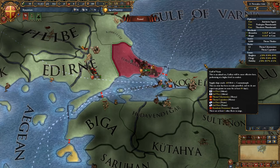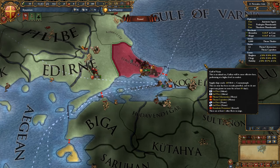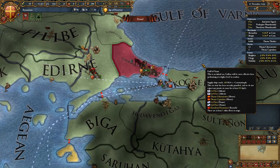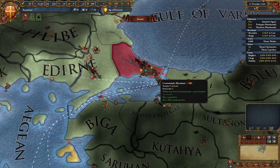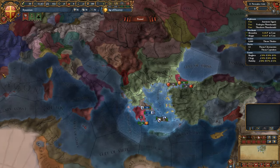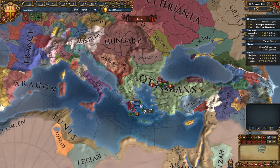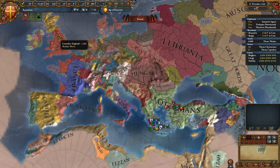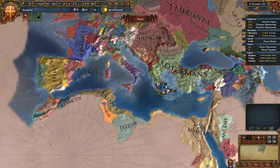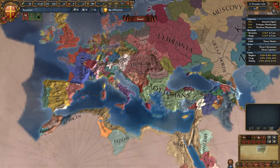Hi guys and welcome back. We're here with a new campaign playing as the Byzantine Empire in Europa Universalis 4, with a mod called Overpowered Byzantines, which basically makes the Byzantines very, very strong and still beatable, but a bit harder to beat. As they get bigger, it'll be even harder. We're trying to remake the Roman Empire — from England to Syria, Morocco to the Danube. That's our aim.